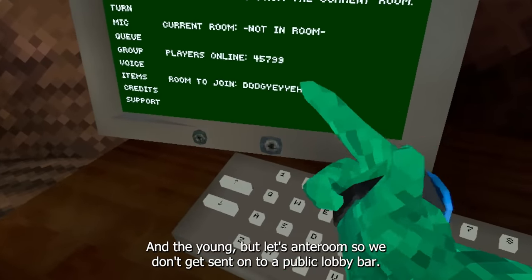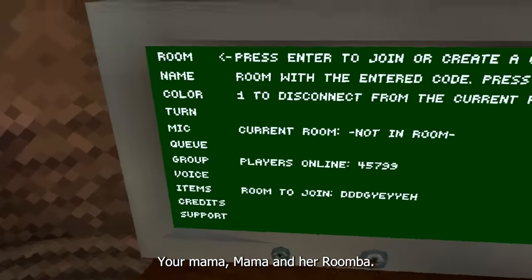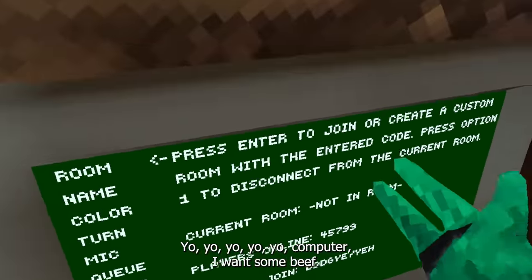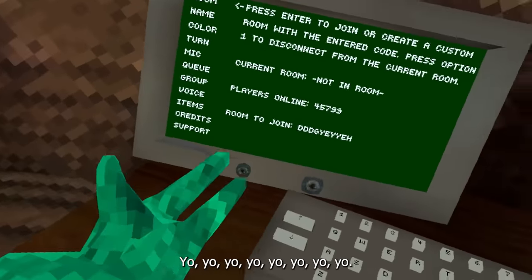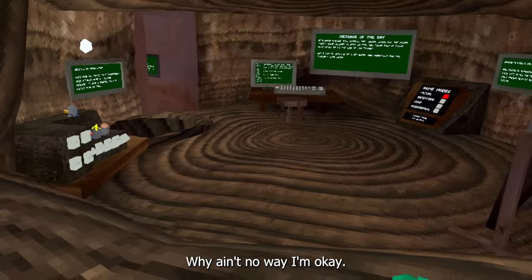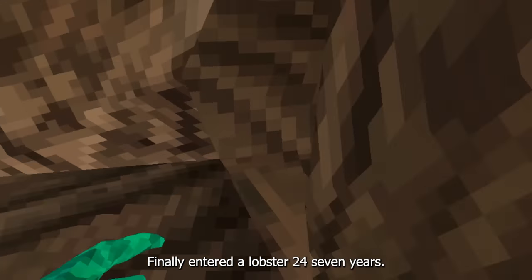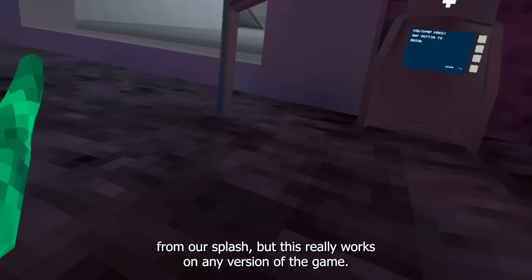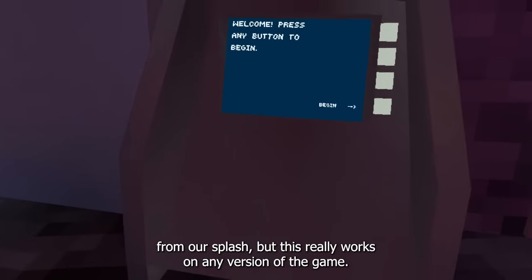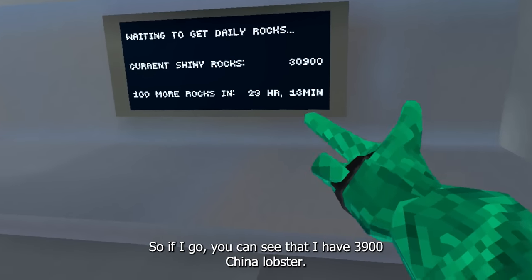Let's enter a room so we don't get sent into a public lobby. Finally entered the lobby after what felt like 27 years. So if I go into the shop, as you guys can see, it's the most recent update — Summer Splash — but this really works on any version of the game. You can see I have 30,900 shiny rocks.